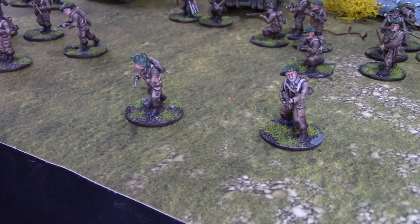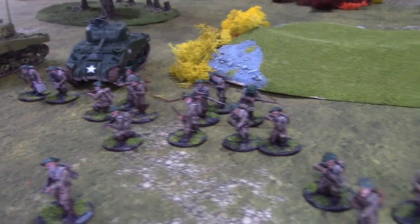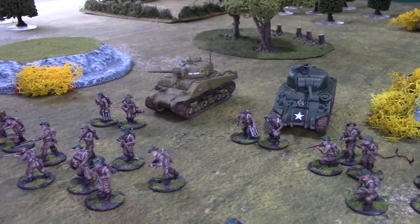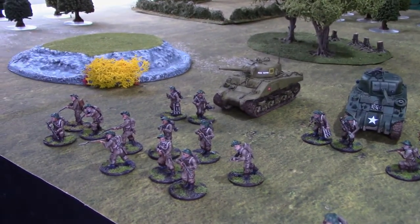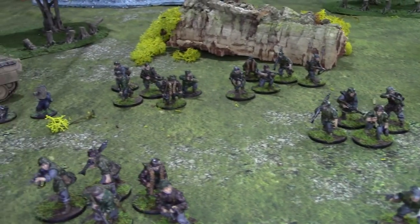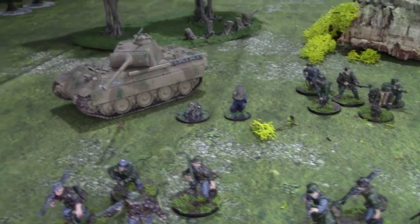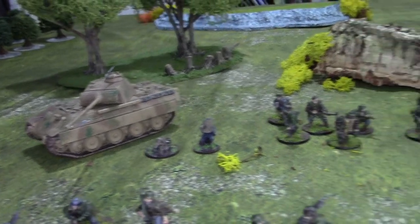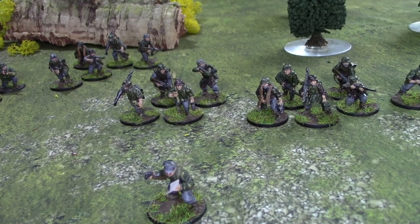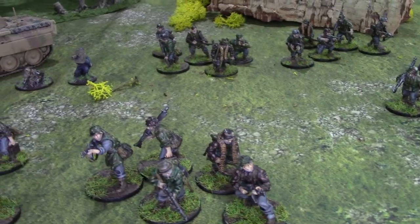Here is the British contingent, represented by a regular infantry platoon. They have the usual three sections and two senior officers, with two PIAT teams and a two-inch mortar for support, and there are two Sherman tanks as well. The German attackers are an SS Panzergrenadier platoon with the standard layout of three sections, a senior leader, a Panzerschreck team, and a Panther tank. I'm representing them as regular troops but maxing out their force morale to represent their fanatical nature.